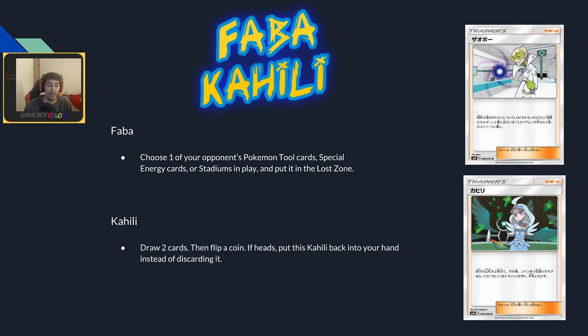Kiawe draws two cards — flip a coin, and if heads put Kiawe back in your hand instead of discarding it. It's more of a fun meme card. You can only play it once per turn since it's a supporter, so flipping heads to play a draw-two supporter again is pretty mediocre.